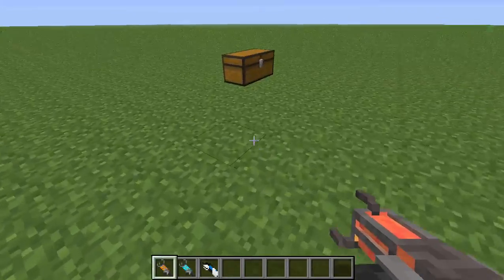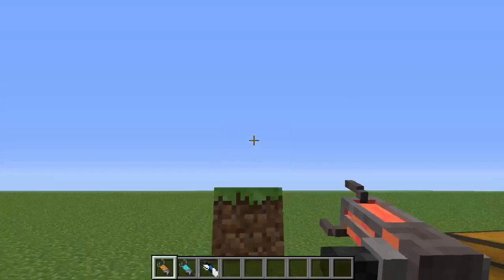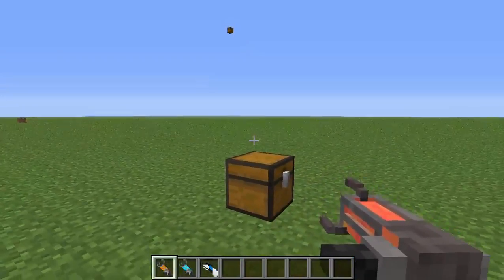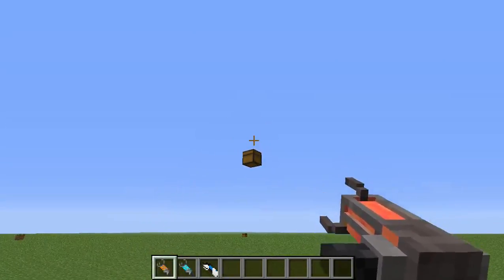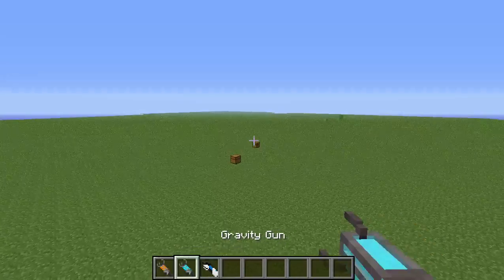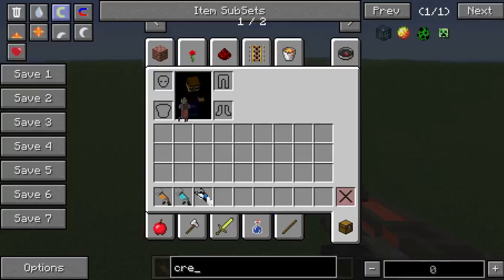With the Gravity Gun, you can essentially pick things up and throw them. You believe what you just saw — I can pick up this chest and BAM! That was amazing. I could see this being used for some kind of archery thing, but then again you have actual bows in this game.